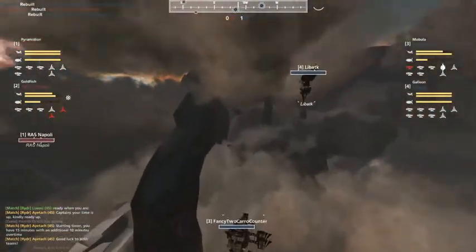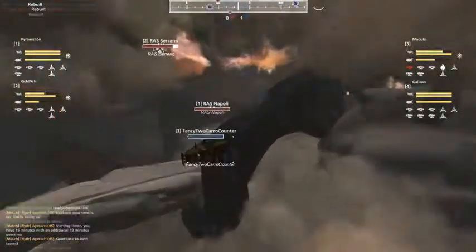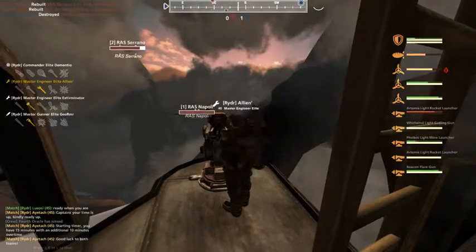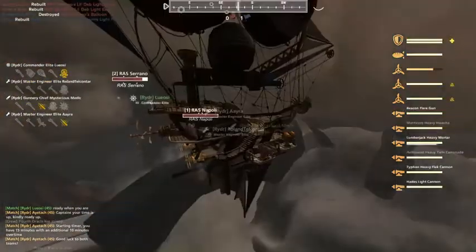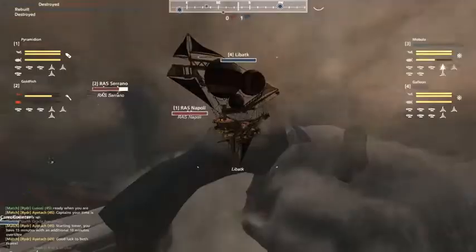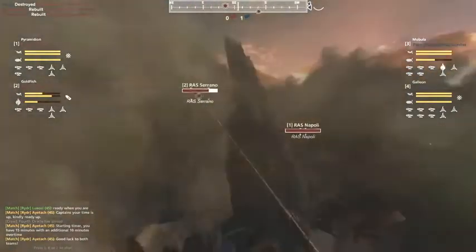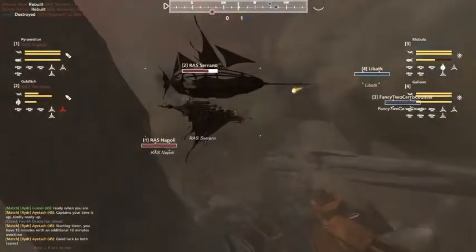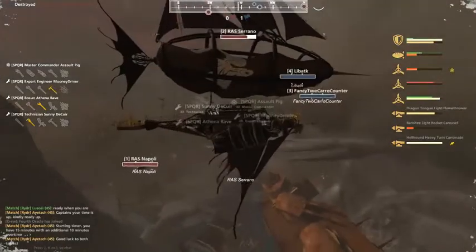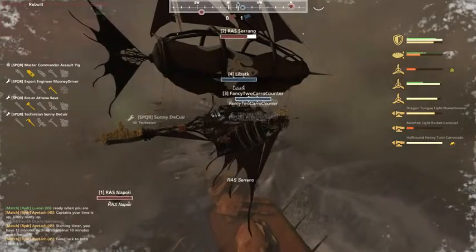On the LibATK — we didn't even get to that one yet — we've got Lumberjack, Flak, Hades on the port side, Karanid Huacha on the starboard side, and a Flare gun on the rear. They're just about to take Serrano out by the looks of it. They've got a DD long shot coming in. If the Serrano stays still — but he shouldn't be staying still. The heavy engine is pretty damaged; they gotta get it repaired.